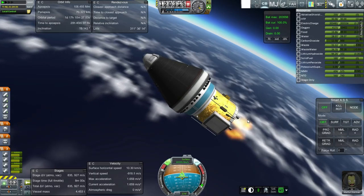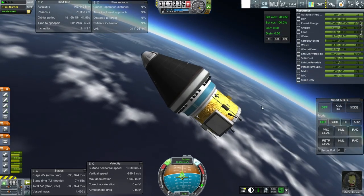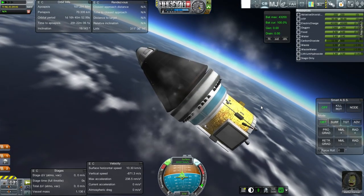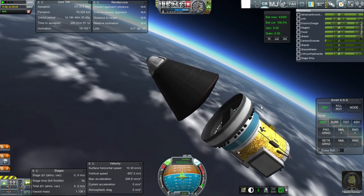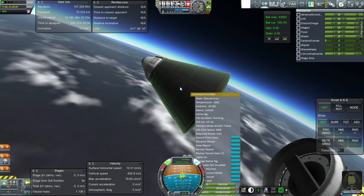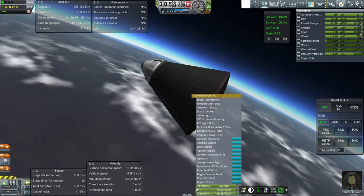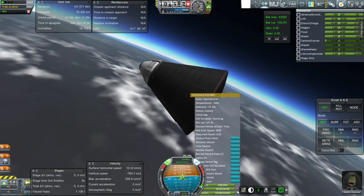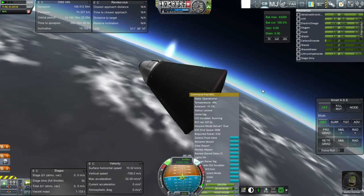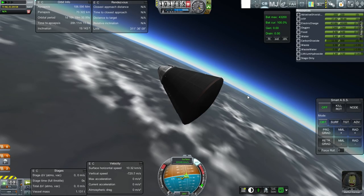We're in the atmosphere. I need to ditch the service module for realism, basically. I'm going to toggle the descent mode. Unlock the HTP. Don't use too much of it. Stop it - it's deviating.